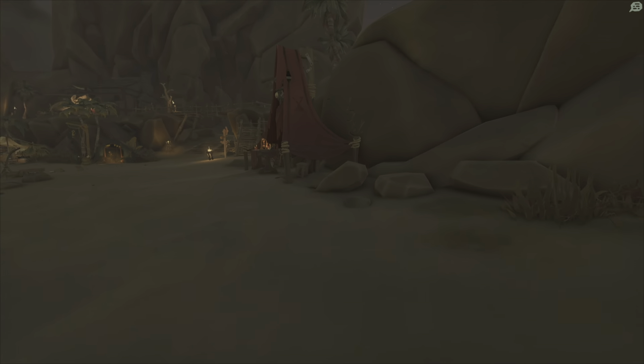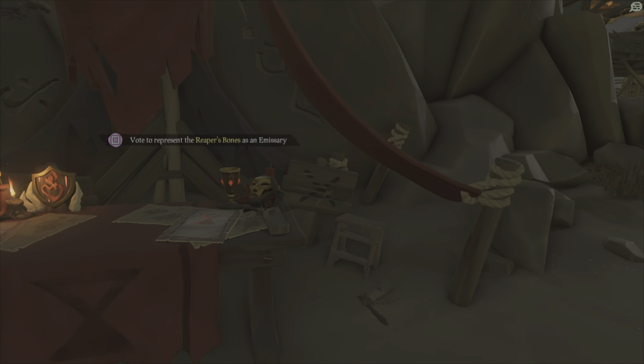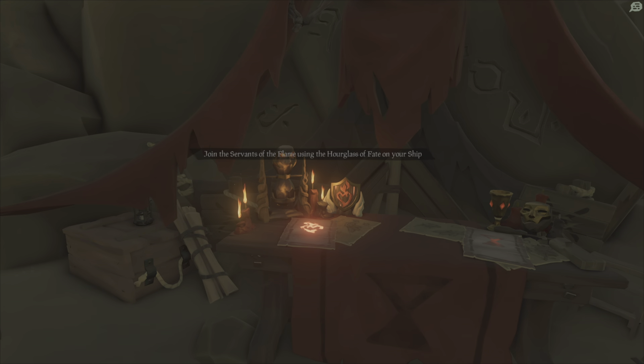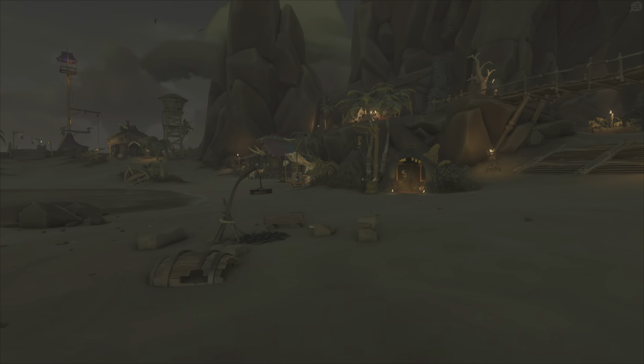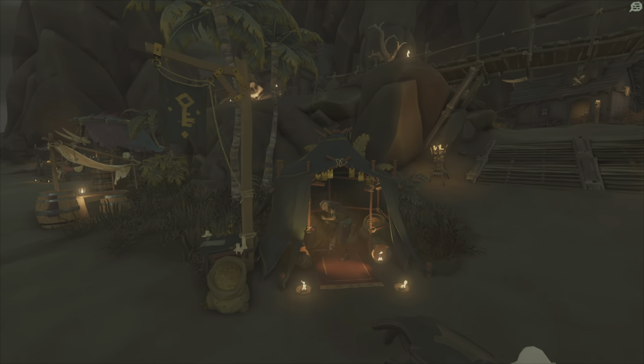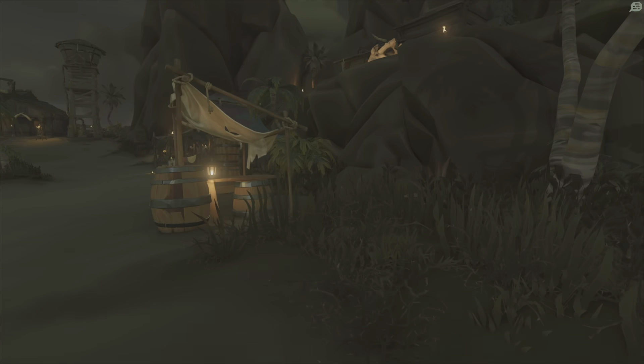Right on the right when you first come in from the dock, you're going to have your Reaper's Bones — you can start your emissary flag right here and also sell stuff to this skeleton. Over here you have your Gold Hoarder's tent, and also right here is where you can put your emissary flag up.